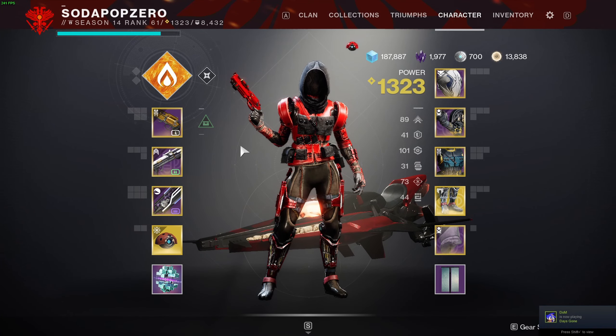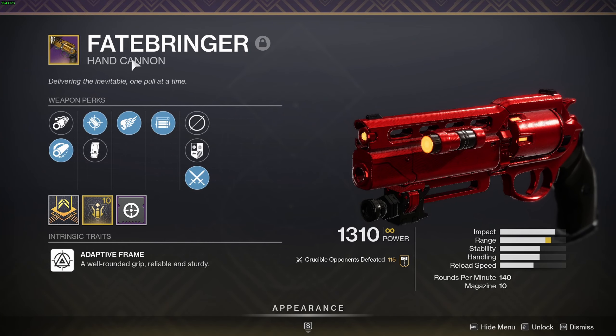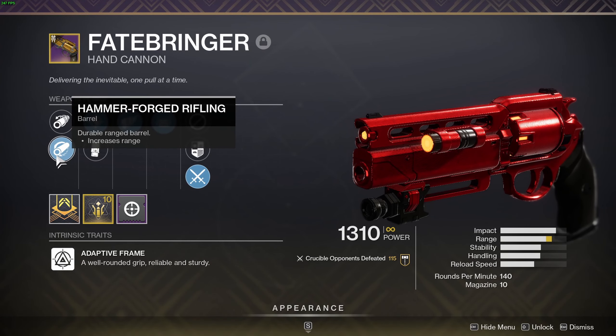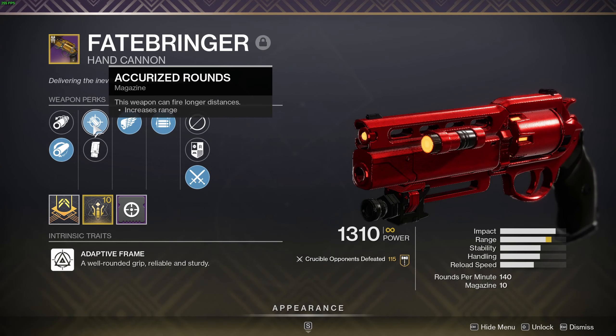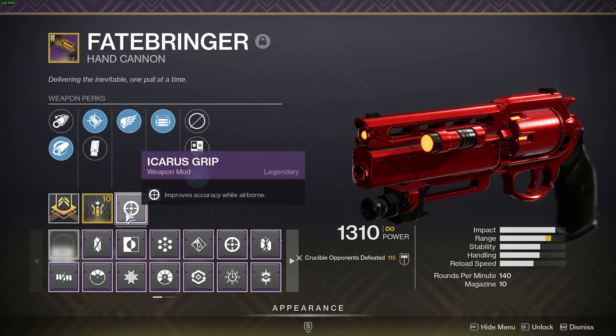Hi, I'm SubPubZero, and today we're going to be using the Fadebringer. Fadebringer is a hand cannon from the Vault of Glass raid. The roll I am currently going to use in this video is Hammer Forged Rifling, Accurized Rounds, Killing Wind, and Opening Shot with a ranged masterwork.